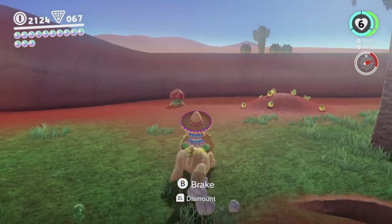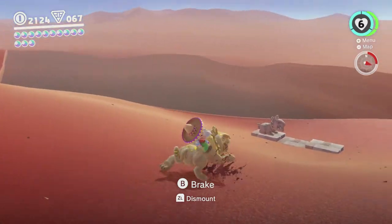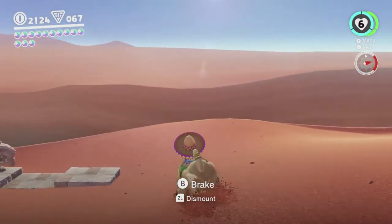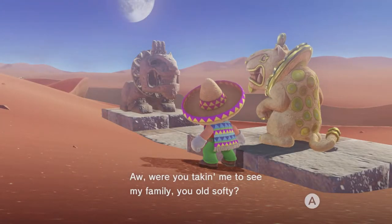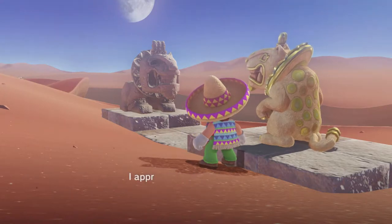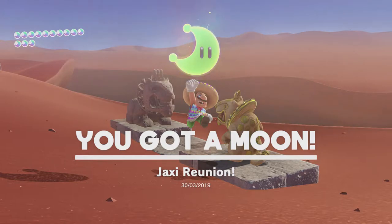Get back on the Jaxi. There it is! So this thing was frozen over before, so you couldn't actually put the Jaxi on it in order to get this moon. Basically, you just have the Jaxi meet some family. Awww! So cute! Yeah! Jaxi reunion! And you can just hop back on that Jaxi once you've done that.